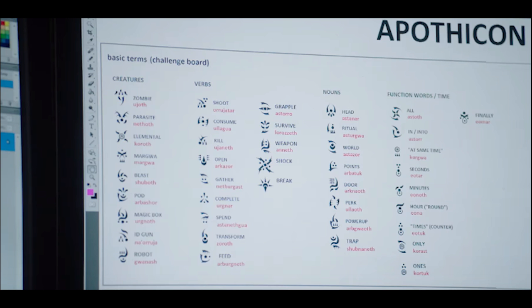We've also got Function, World, and Time. So this is pretty big — we're messing with time in this game. There are time-related words: all in, into, at the same time, seconds, minutes, hours, time, only ones, and finally. 'Finally' is probably when you complete the Easter egg. It's very interesting that they're incorporating time, because you are going from time zone to time zone — you're in a medieval castle. We'll find out if it's in-game time or real-life time when more trailers drop or when it releases.